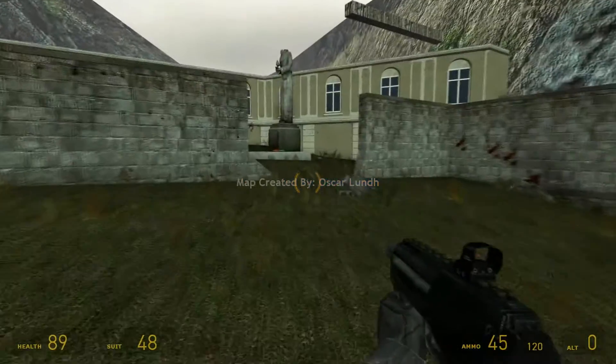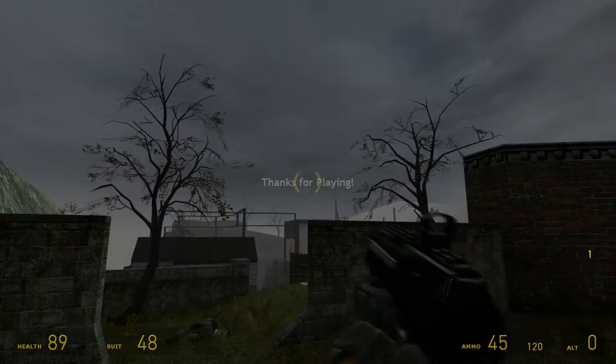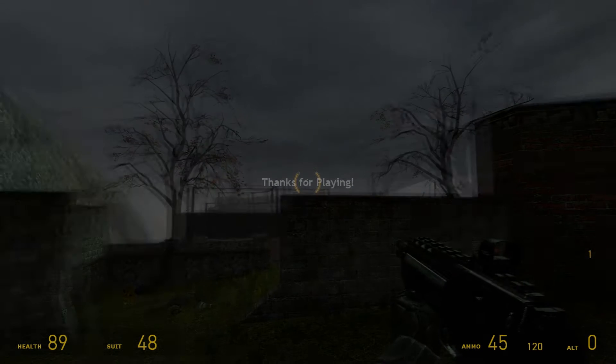Did I win? Map created by Oscar Lund. I'm not going to lie — I rocked that. I am very good. So that was Cliff Cottage, a single player map for Half-Life 2 Episode 2. Go and get it at RunThinkShootLive.com. Seriously, check that site out if you don't already — I do regularly and it's good.